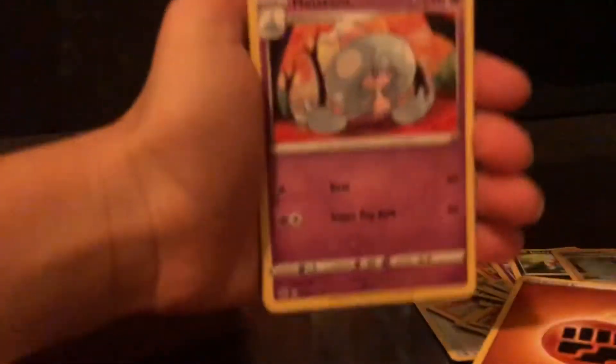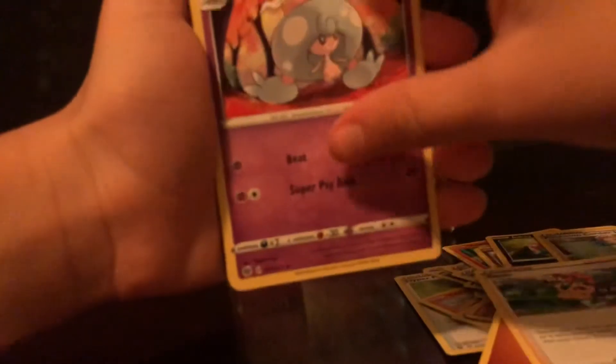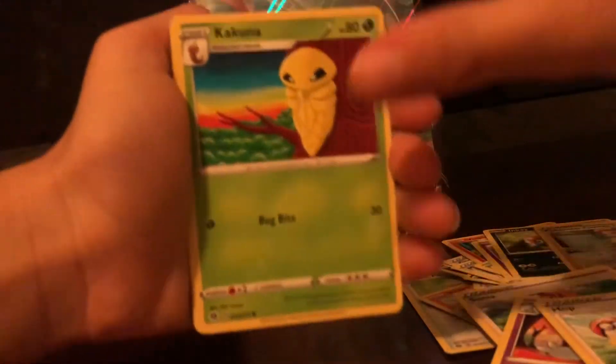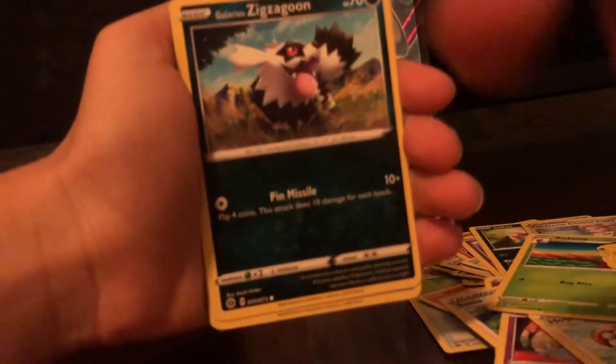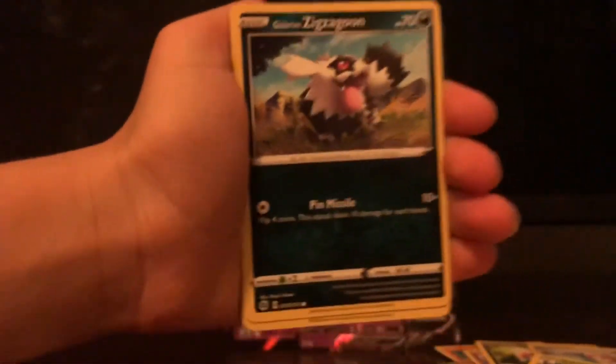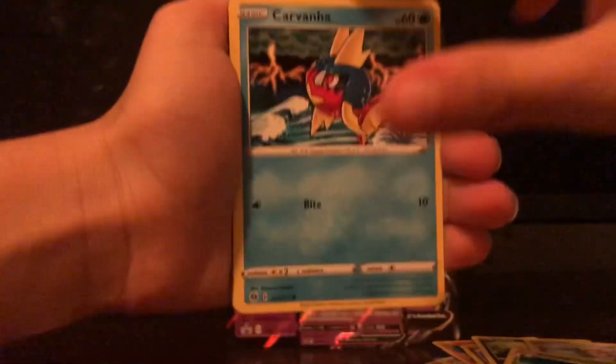We got Sonia, Hop, Rolycoly, Galarian Zigzagoon — what is happening, it's collapsing — Galarian Zigzagoon, and Carvanha.